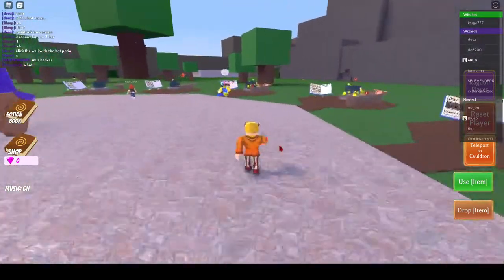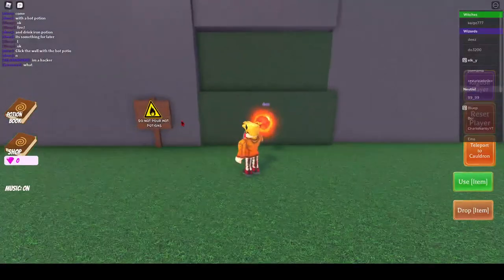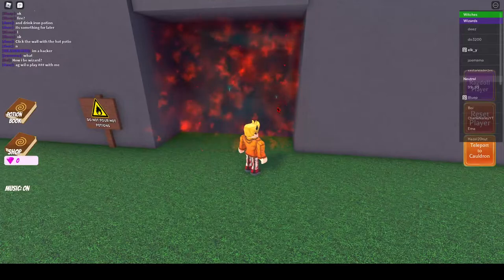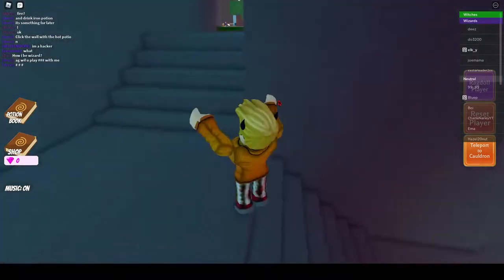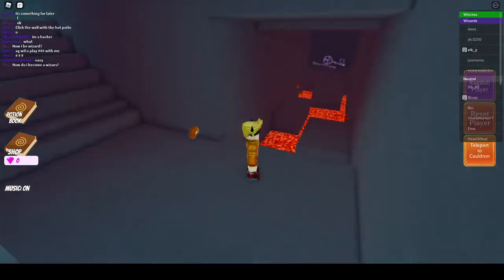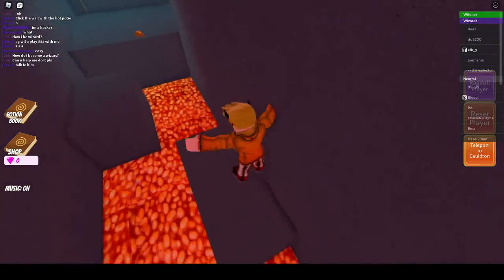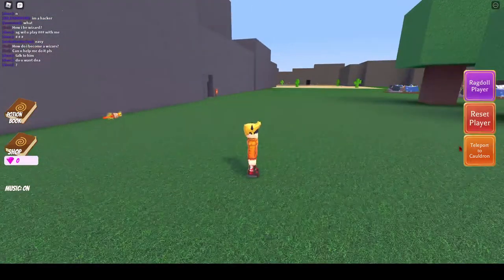The next step is you have to follow where I go and go to this little area. This area that says 'do not pour hot potions' - and we've got a hot potion, so just pour the hot potion in there, and there you go. Now the next step you have to do is go back to your cauldron. Get a hot potion and now go back to your cauldron.